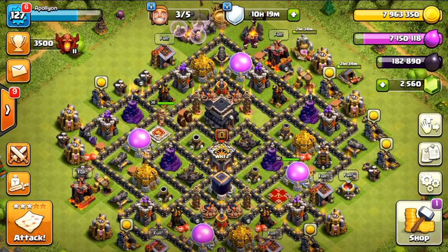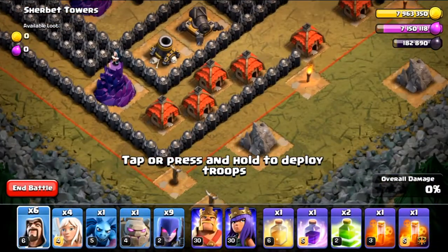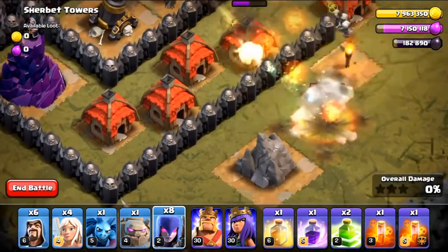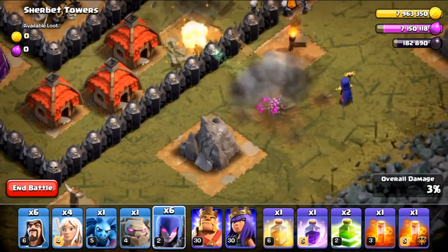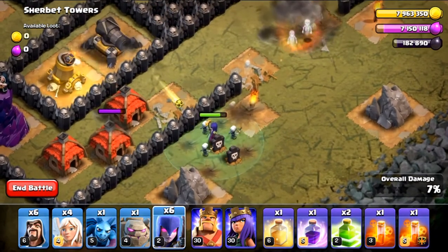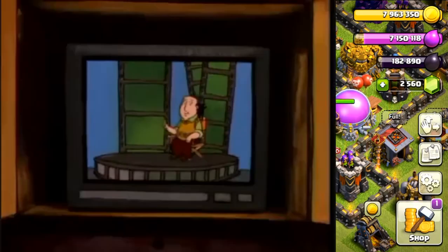The witch now gives an explosion when she dies — she blows up into about four skeletons, which will probably scale with level. You can see here: the witch spawns her skeletons, the cannon and mortar fire, and then she blows up into skellies. It gives a little extra DPS — not really a big deal, but it is what it is.